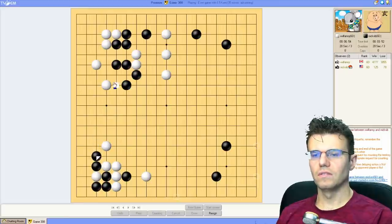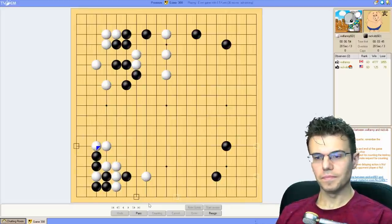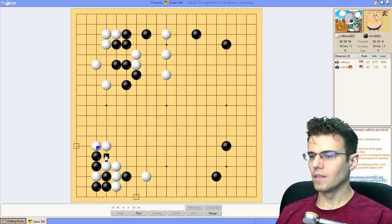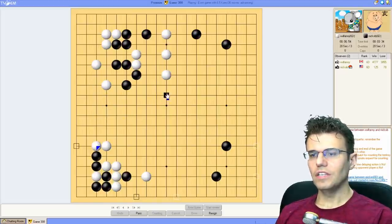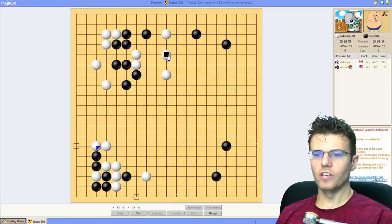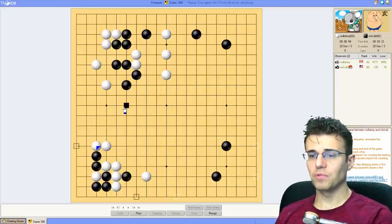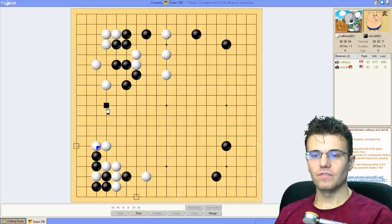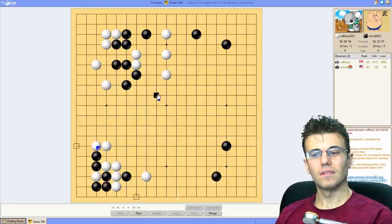If he builds a wall here... okay. He'll be looking very much at turning this into territory. That liberty is not mine - keep that in mind, we always have to worry about that. I need to move somewhere here - this is the hot spot of the board. It could be as simple as jumping, but that doesn't feel fun enough since it doesn't put enough pressure on the white group over here.